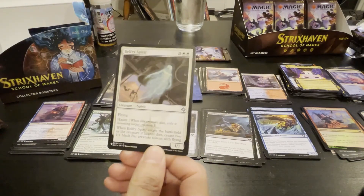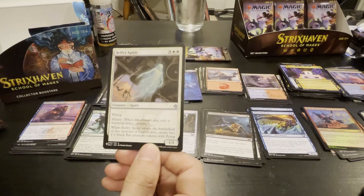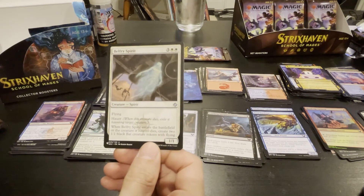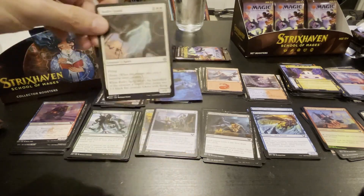This is old. Haunt — when this creature dies, exile it haunting target creature; when that creature enters the battlefield or the haunted creature dies, create two one-one black bat creature tokens with flying. This is old — I wonder what set this is from. I'll put that in the rares just cause.